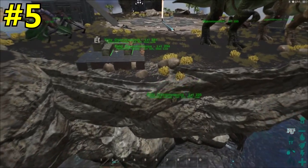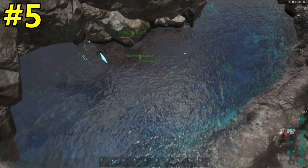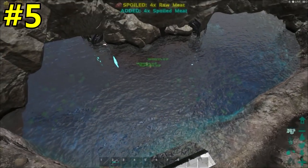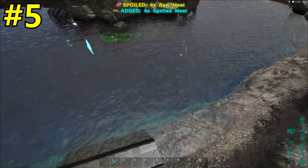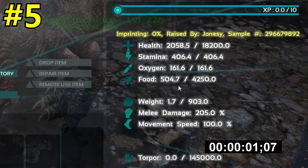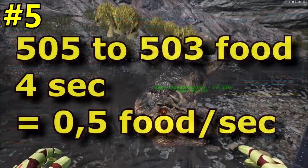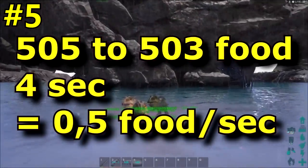Now to number 5: this is how you get babies to eat almost no food. I'll show you why I put dinos inside of the water — this is only for ground dinos, you can't do it with flyers in the water. I'm looking at a giga on land to see how much food it eats — it eats about 0.5 food per second.